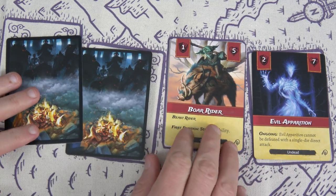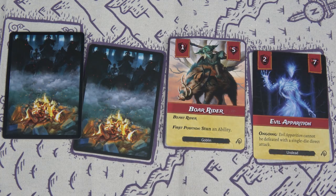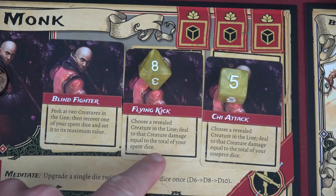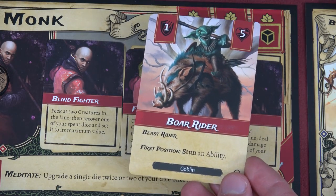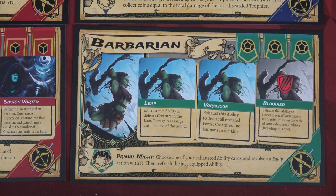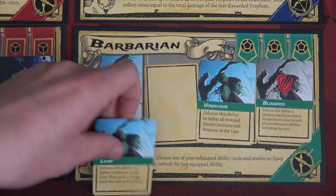We flip the next card — another Goblin with Beast Rider. First-position effect stuns an ability, so I definitely want to take it out before the Evil Apparition. I'll use Flying Kick for the Monk — choose a revealed creature and deal damage equal to total spent dice: eight plus five is more than the five needed for the Boar Rider. That way we don't have to worry about stunning another ability. Three creatures remain, and the next revealed is another Evil Apparition — undead again.